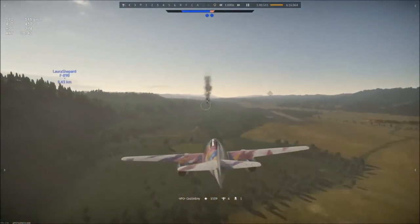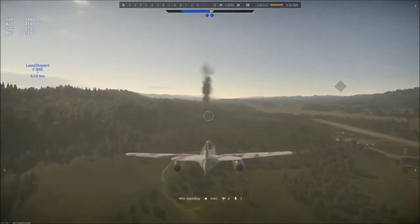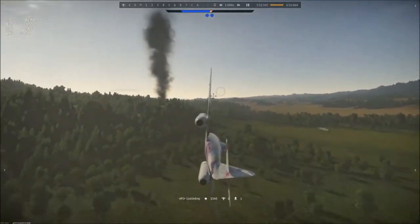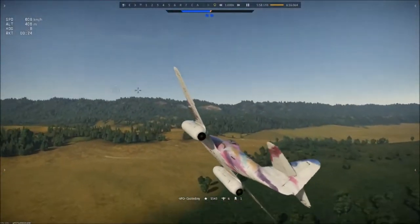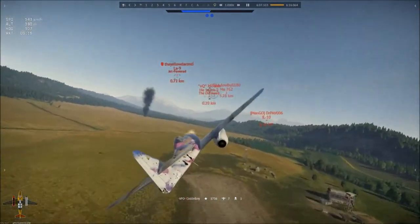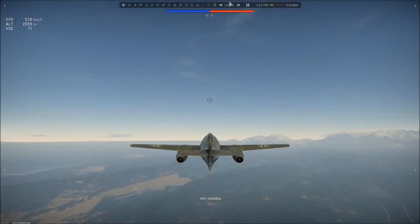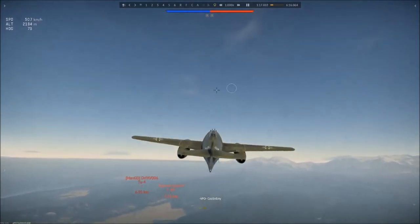Being that the ME-262 A1A is essentially the foundation for all of the 262 variants through the C2B, the main strength of all 262s would be their high — albeit inaccurate — damage output, with their overall speed and dive rate being both extremely impressive. Additionally, all variants have good high-speed handling characteristics relative to their size and weight, making them some of the best planes to use in head-ons in the game, especially when equipped with the R4M rockets or the massive armament of the A1A.